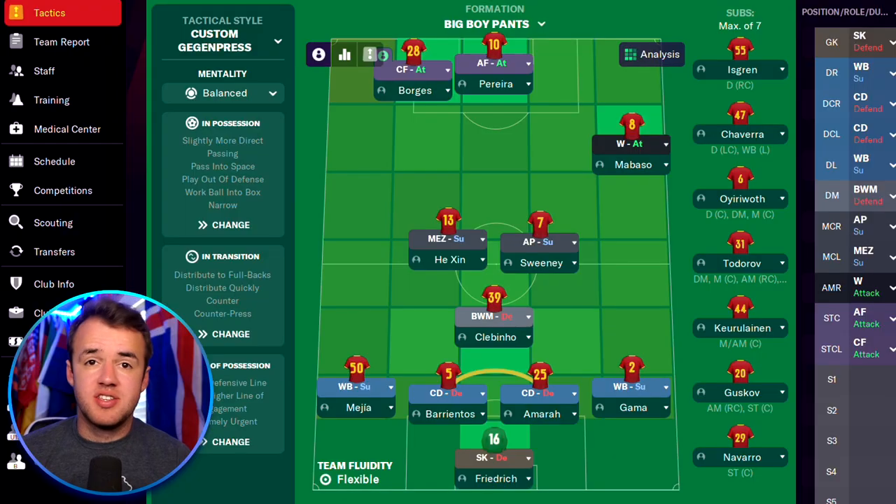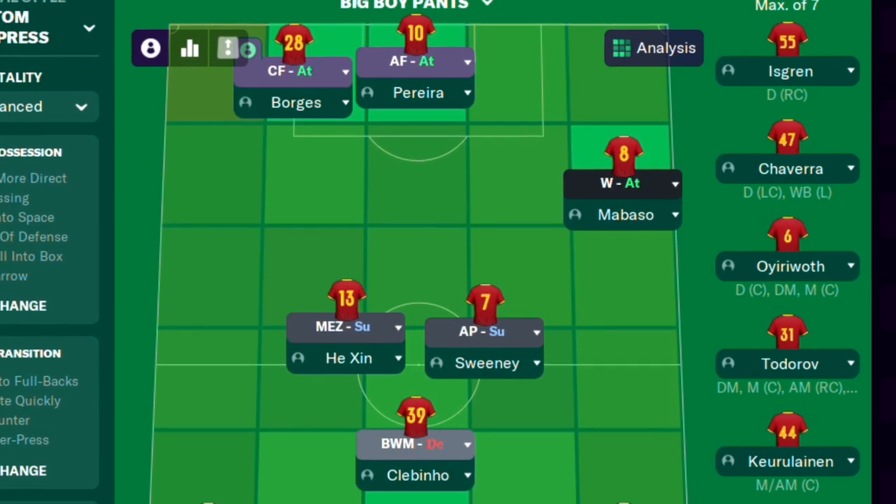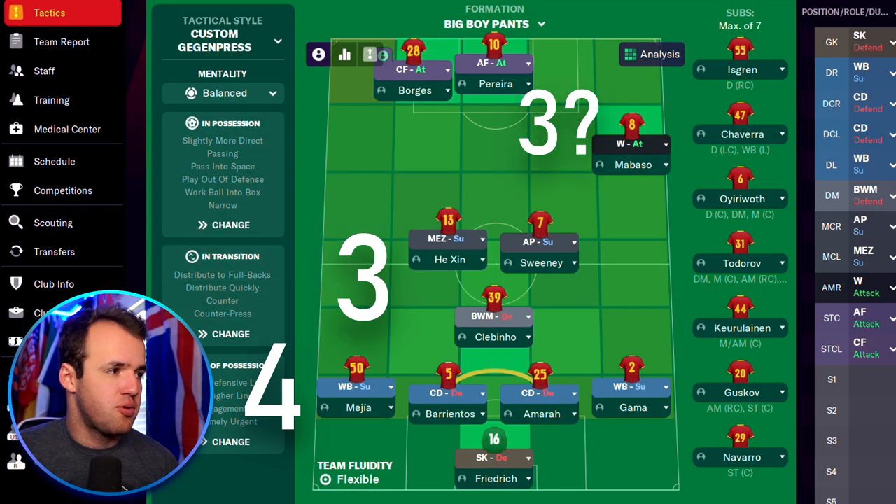We're gonna break down how to get goals from wingers, and why you are able to get goals from wingers. In my tactic on my Twitch save with Oriental Dragon, we have had one winger for two seasons now. The way we set our team up is a 4-3-3.